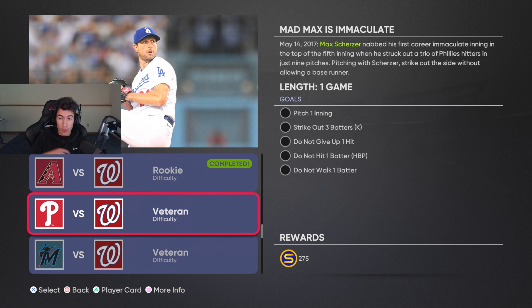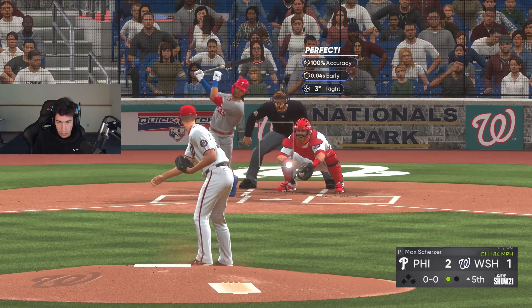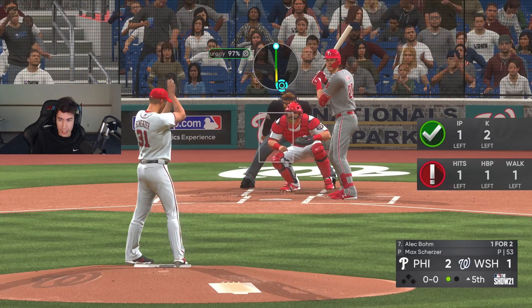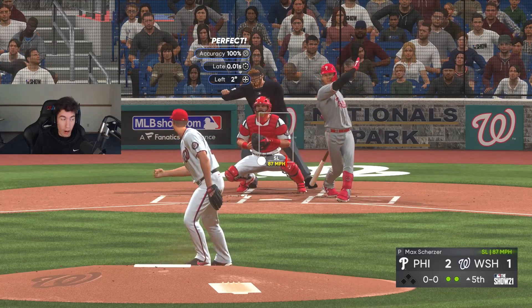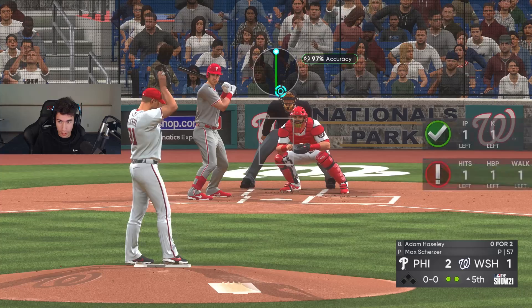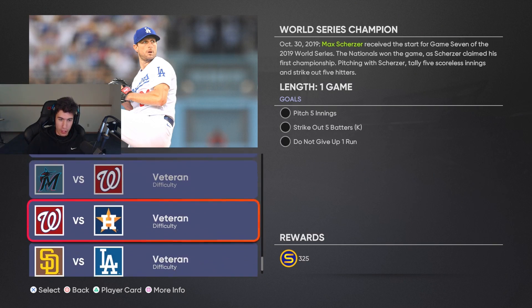Now we need to pitch one inning, strike out three batters, don't give up a hit, don't hit or walk a batter — so I can't intentionally walk anyone. One batter, one strikeout. Two batters, two strikeouts. Trying to strike out Adam Hyzdu right here — and there we go, got it done.